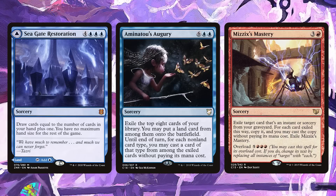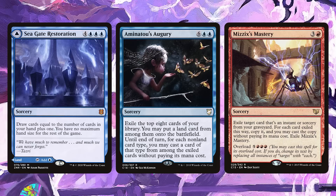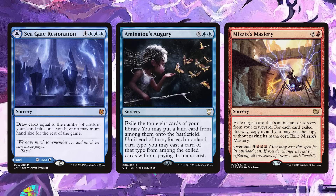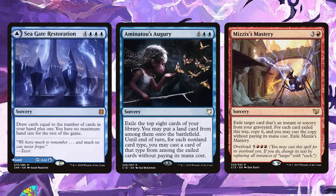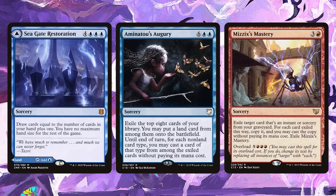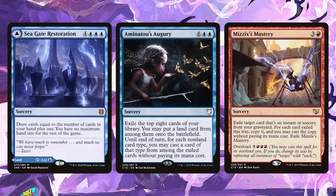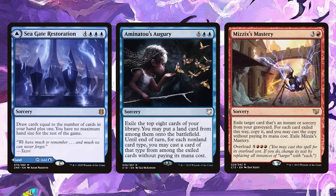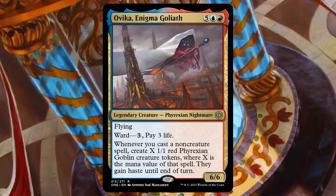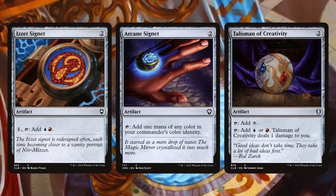It wouldn't be Commander without other big splashy spells. Seagate Restoration is fantastic because it lets you hit those land drops — very important in this mana-hungry deck — and when you draw it in the late game with the mana for it, it's a big, powerful spell. I like Aminatou's Augury because I'll have a selection of all types of cards to dump onto the battlefield. And Mizzix's Mastery because I can pay four and get something back, or pay eight and do something broken. Remember, Ovika is super mana hungry and triggers off all non-creature spells, so a complement of mana rocks can ramp you in the early game and produce goblins in the late game.